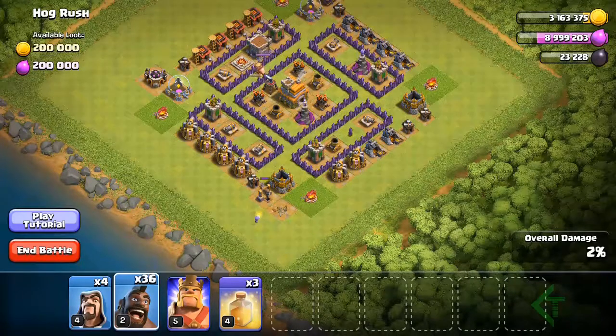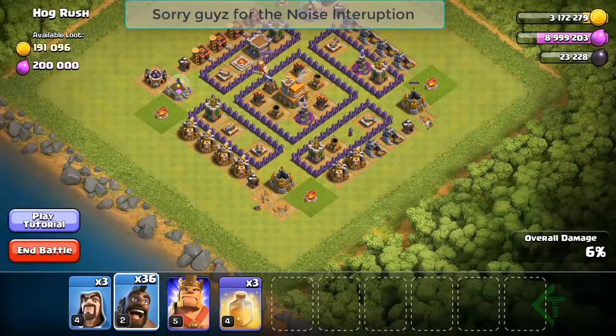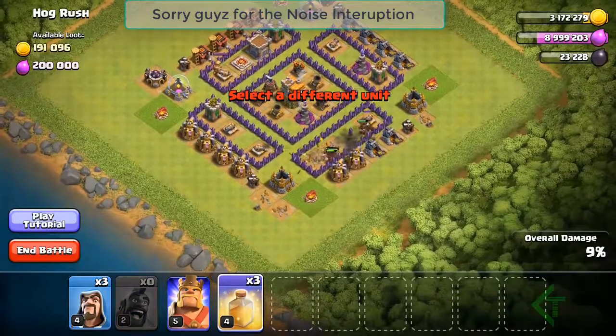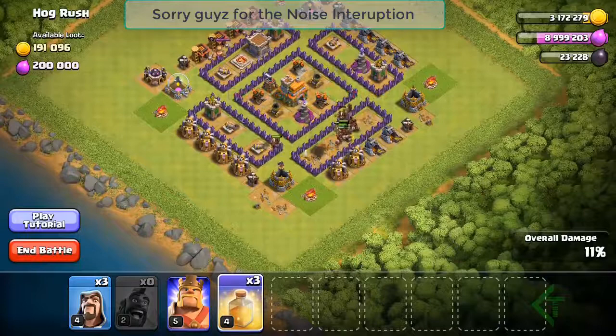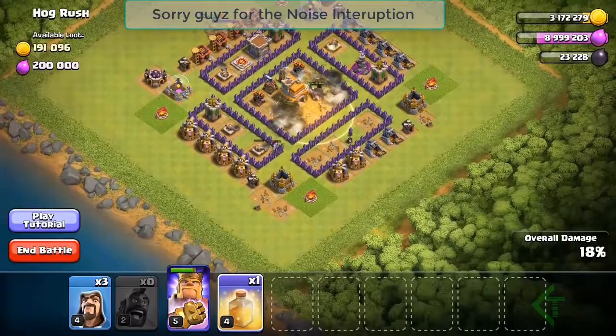Okay, this guy is gone now. I'm just trying to make a good funnel. I just want to see where they are going. I want to drop the king here — I'm confident that I'm going to win this one.